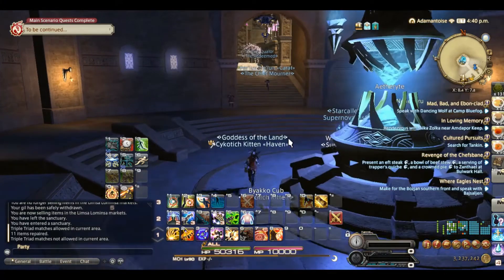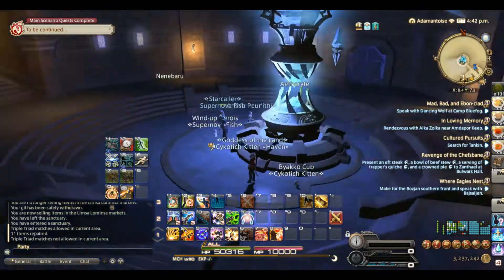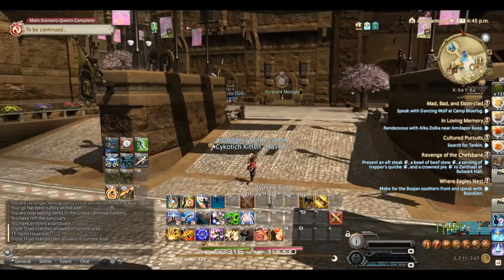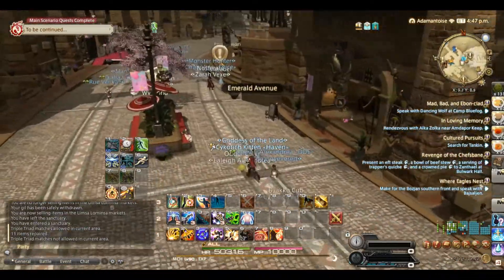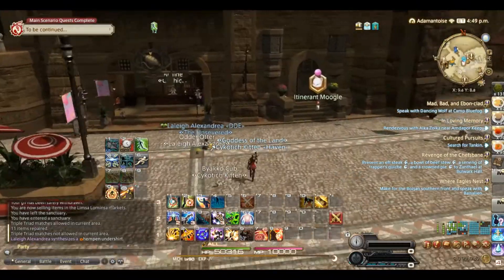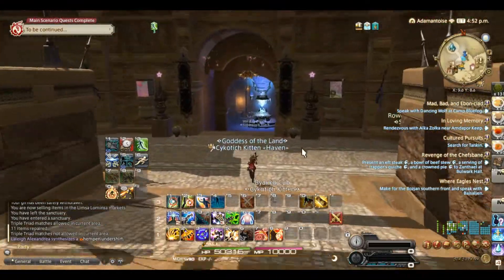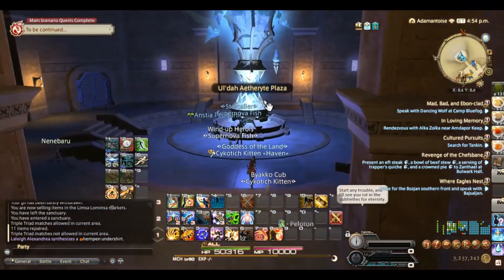You need to be in Ul'dah to unlock it. I know a lot of people don't necessarily hang out in Ul'dah, so I figured I would start here at the aetheryte crystal where you would come in. If it's your first time going to the Saucer you need to unlock it. Up here there will be a gentleman called the Well-Heeled Youth. He will have a blue bubble to unlock quests, and it will say something along the lines of 'It Could Happen to You.' That's going to unlock the part where they send you to the airship docks, because that's generally how you get there the first time.